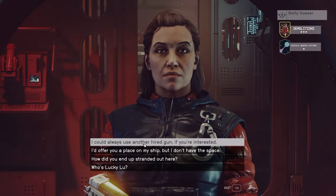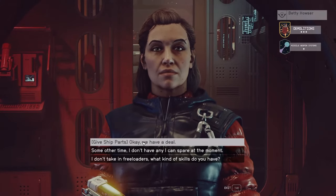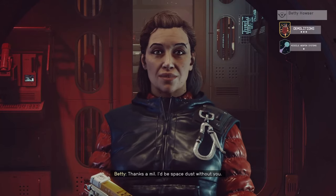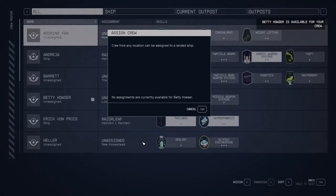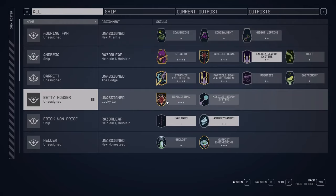Initiate a conversation with Betty. During the conversation, she will ask if you have ship parts. Make sure you have your ship parts with you. After you give Betty the ship parts, she will agree to join your crew as a companion. You will receive a notification that Betty Houser has been added as your companion.